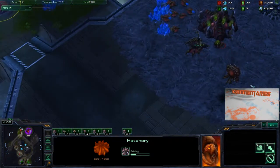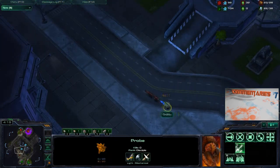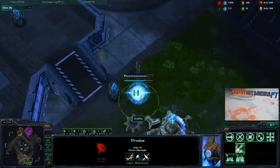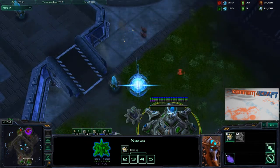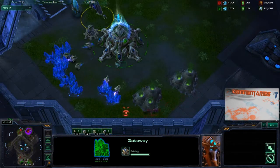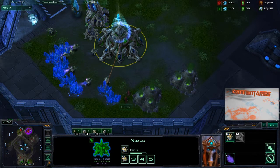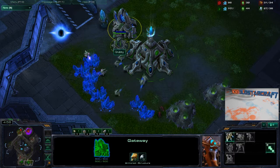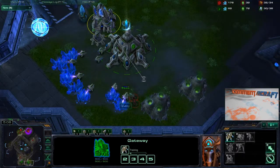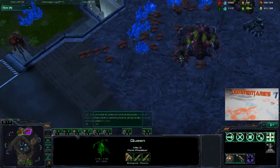The Zerg player is not rushing - he doesn't have a lot of zerglings and may be trying to go eco heavy. When the Zerg player sees what's going on, he's probably going to freak out because he did not go for a hatchery first and the Protoss went for a nexus before anything - very rare. The cybernetics core is going up, and usually at this point I would expect another gateway instead, just to get as many zealots as possible to defend against early pushes.